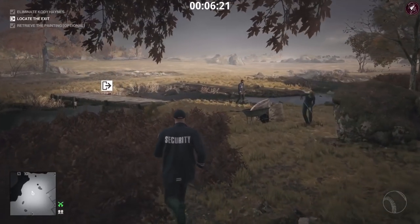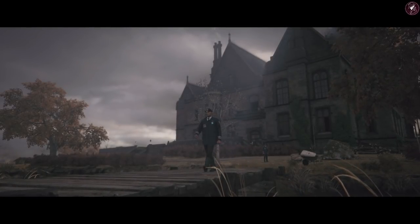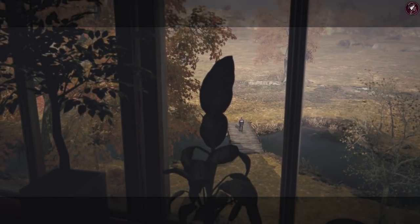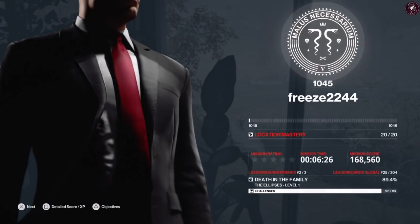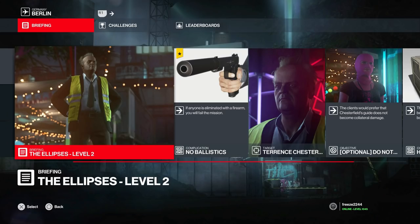Once we've wrapped up here we're moving on to level two: the Liability elusive target, which is going to be the easiest out of all of them. Let's get confirmation of that silent assassin before we move on. Unfortunately we don't get any points yet — you only get points after completing all three, which is a strange decision. For the Liability, the added complication is you must not take anybody out with a firearm. That's basically it.